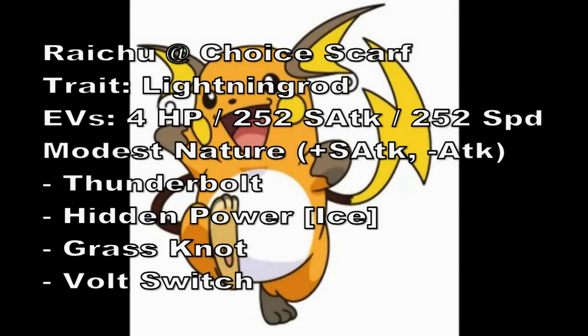Raichu is Max Special Attack, Modest Nature, and Max Speed. The ability is Lightning Rod to absorb any stray electric attacks, which can be helpful when trying to absorb attacks aimed at Clampearl. The moves are Thunderbolt, Hidden Power Ice, Grass Knot, and Volt Switch. These have very good type coverage, and Volt Switch is helpful if they don't have a ground type. Hidden Power Ice takes care of that. It has a Choice Scarf, giving it around 360 speed.